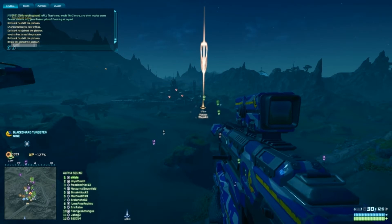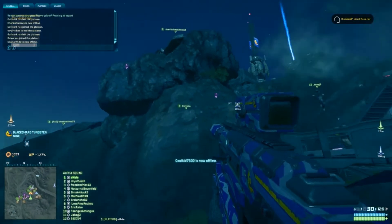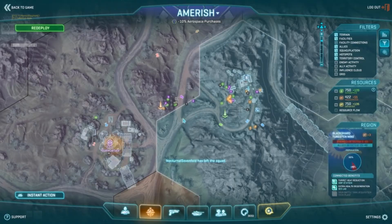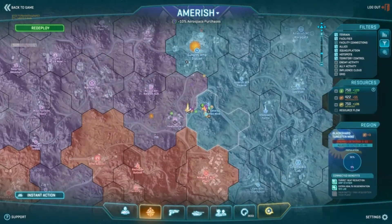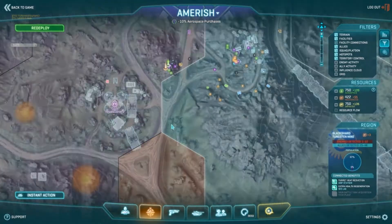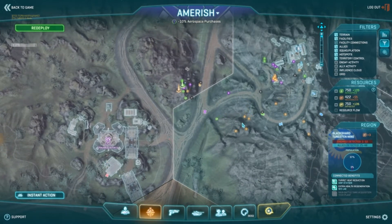This video documents my assault of Crux Headquarters. We assault Crux Headquarters from the superior high position of Blackshard Tungsten Mine, about a thousand and some meters away. You will see my troops maintain position east of Crux Headquarters and assault Crux Headquarters using the advantage of terrain and height. I will move my men to forward positions.